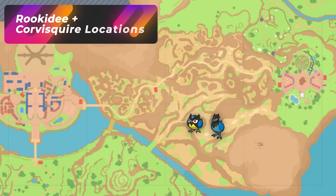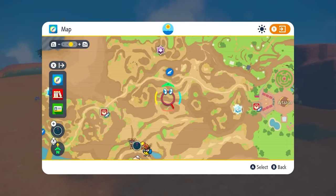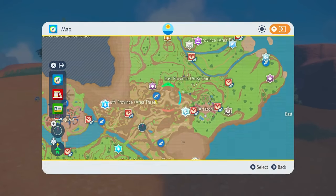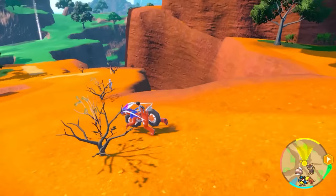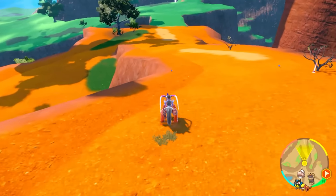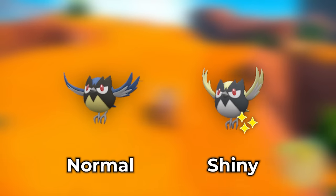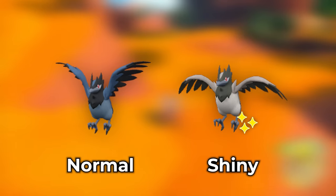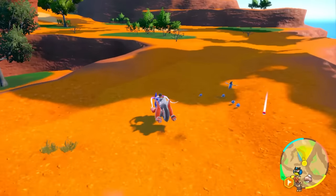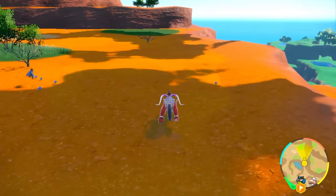If you want to hunt some Rookidee and Corvisquire, this is going to be a very good spot located within the canyon area — pretty much South Province Area 3. This is the bird that spawns the most in this area, so wherever you go you're going to find Rookidee. You're looking for yellow Rookidee, and any Corvisquire you see will be a silverish-gray color. As you're traveling, you'll see constant families spawn in. If you run fast, families will keep spawning in; if you slow down, you'll get the occasional single Rookidee.